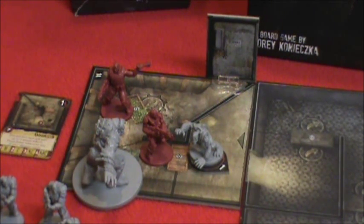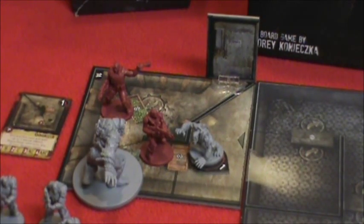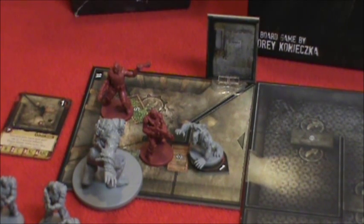Dom is up. He took a solid hit last turn, bringing him down to two cards. I get to take two cards for him. What I need to do now is reshuffle my deck — I'll be right back with you after he heals up. Alright, Dom has healed up. He's now got four cards in his hand.